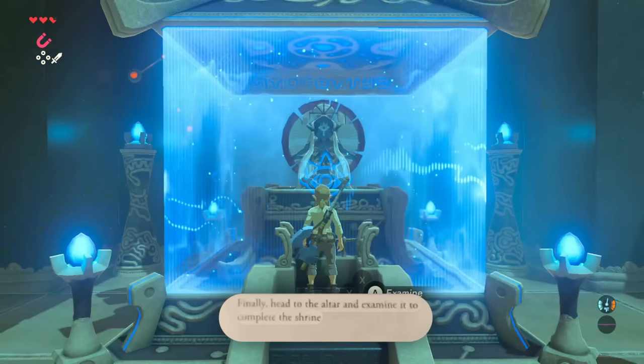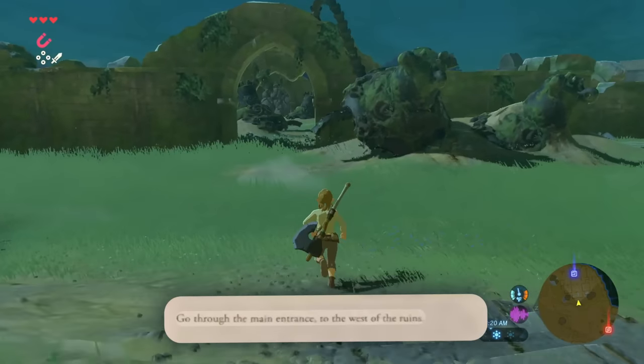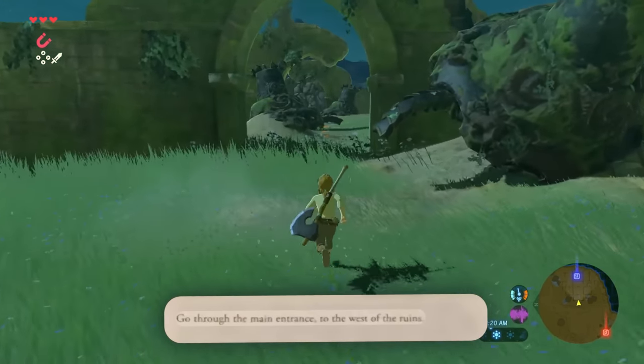Finally, head to the altar and examine it. To complete the shrine and receive your first spirit orb, go through the main entrance to the west of the ruins.